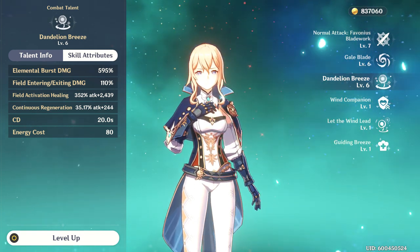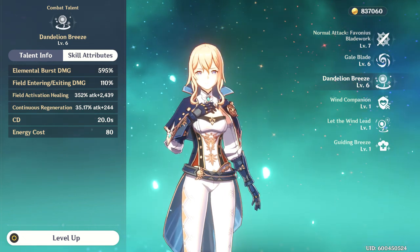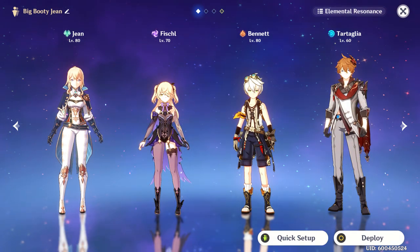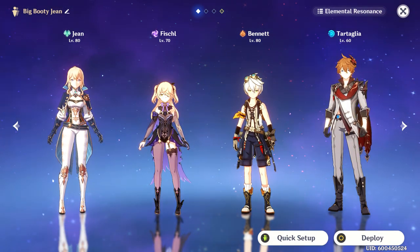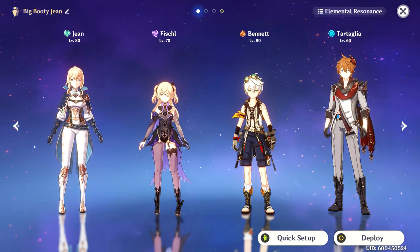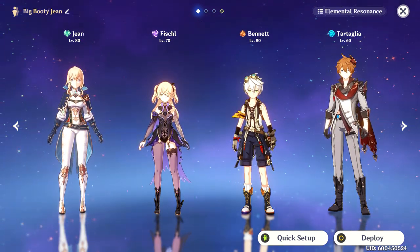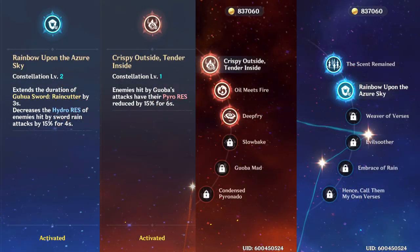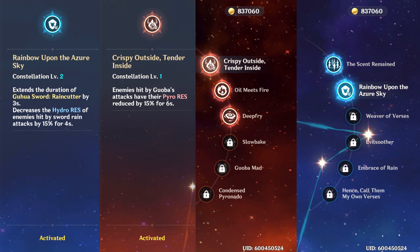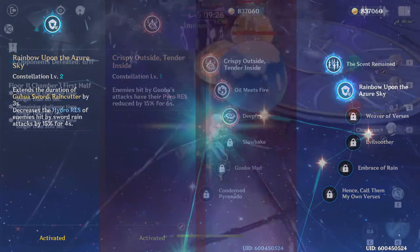If you're only using this build as a secondary support or DPS, do not waste resources on leveling her basic attack talent. Just like the first build, any character that has Pyro, Cryo, Electro, or Hydro elemental damage to swirl with pairs amazingly with this build — and luckily that's like 90% of the cast. If you want those big DPS numbers, use this build with someone else who can also reduce resistances, like Xingqiu with his Constellation 2 or Xiangling's Constellation 1.